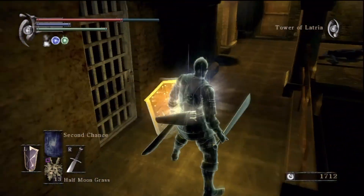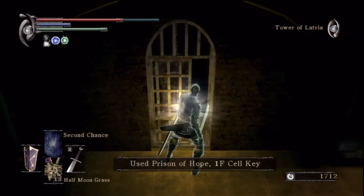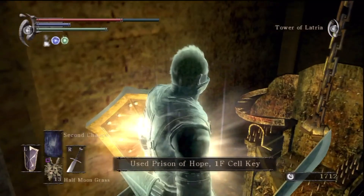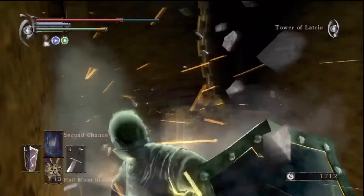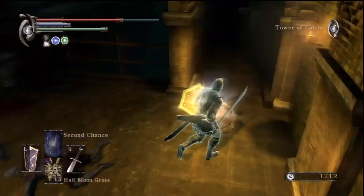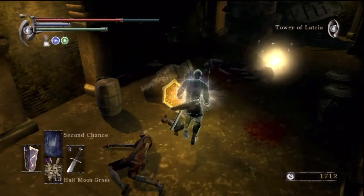Also, if you've been wondering why I have the first floor cell key, all you've got to do is check out the previous video, which is cleverly called Part 1 of Tower of Latria 3-1. It wouldn't be called Part 3 because it was the part previous to this part, and this part is Part 2.